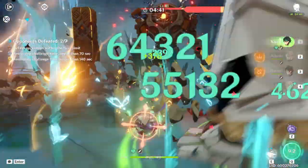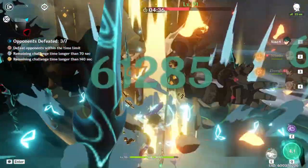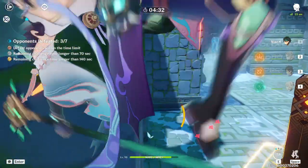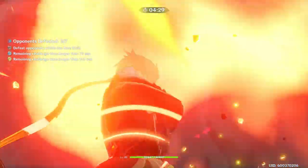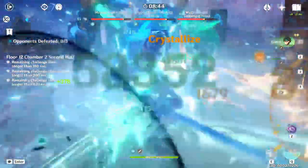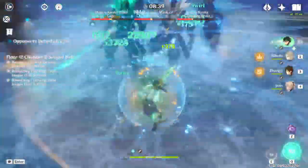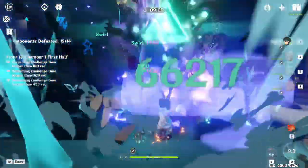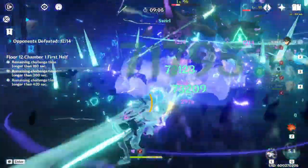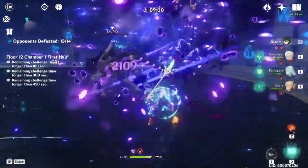C6 Xiao actually has a very high skill ceiling to play properly. You can plunge and spam your E's, but you may find yourself running into a wall — even I do it sometimes after playing him for more than a year. There is a specific way to control Xiao's targeting so you can stick to the target when using his elemental skill and not fly off into a random wall. There are also many techs to employ, including getting off six 11 static wind cyclings if you time it correctly and get a ton of energy to refill Xiao immediately.